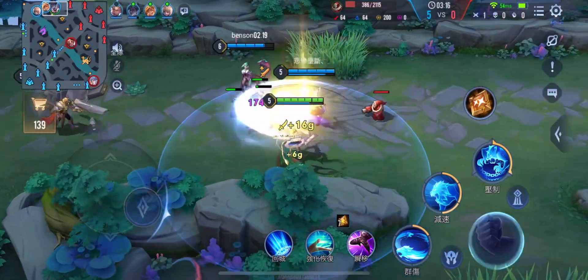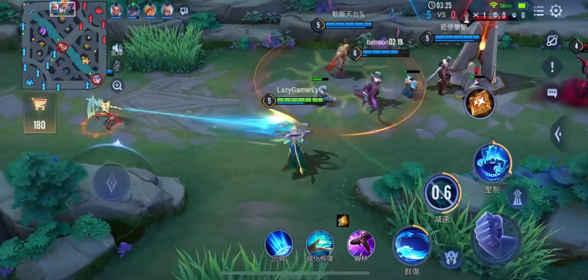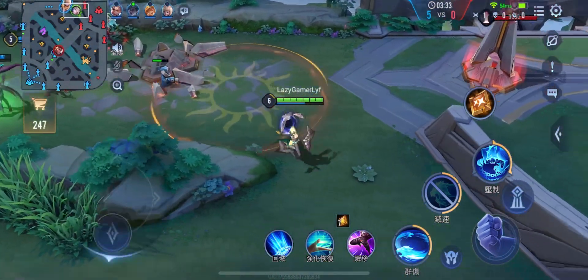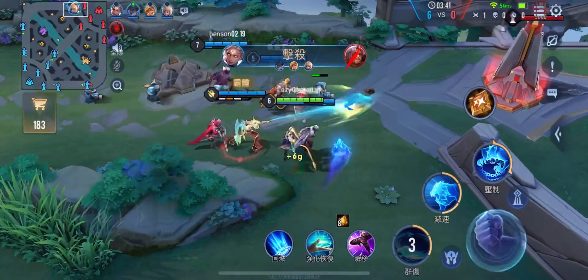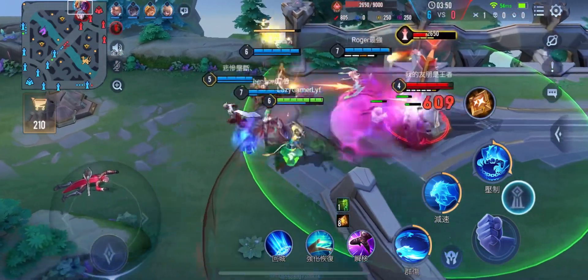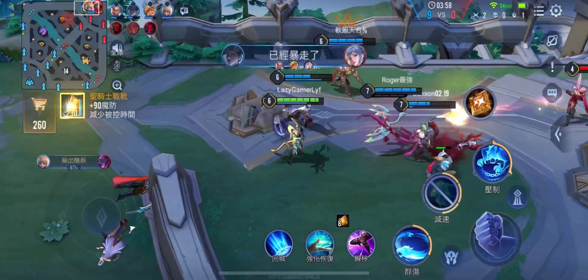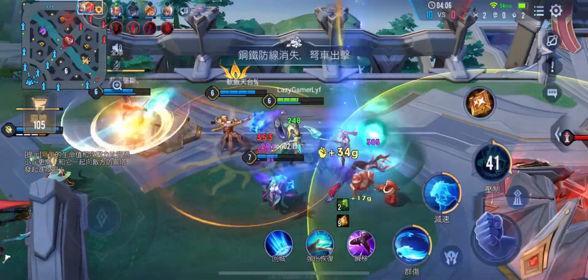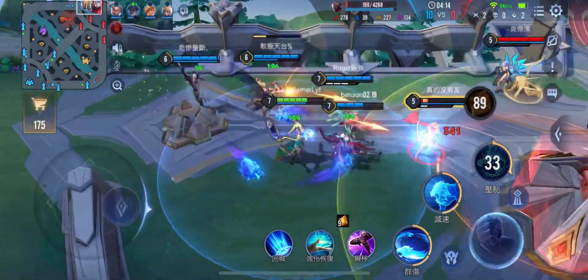Good thing the mid laner and the jungle have joined us on the top lane and we're taking down towers. If you see something rotating around my character, that is the first skill — it damages anyone who comes near. The whole team has joined us on the top and we are demolishing them, totally rushing in and destroying everything that gets in our way.